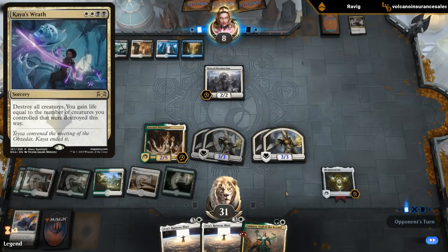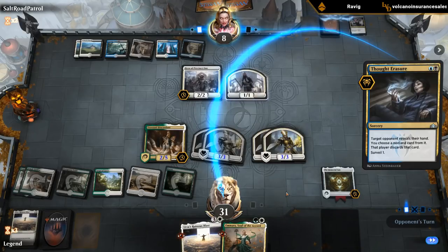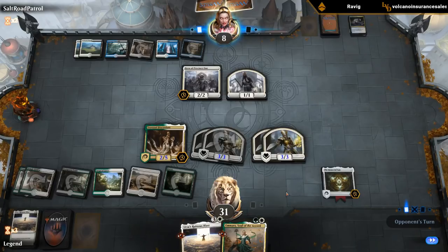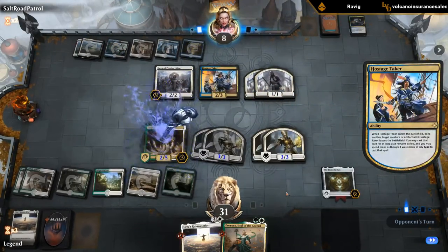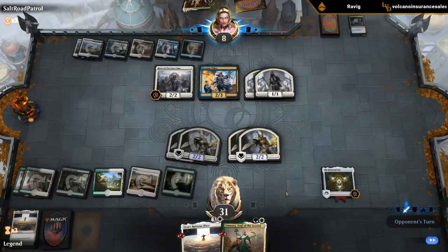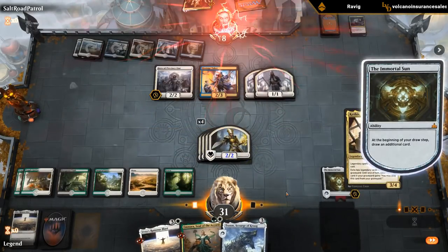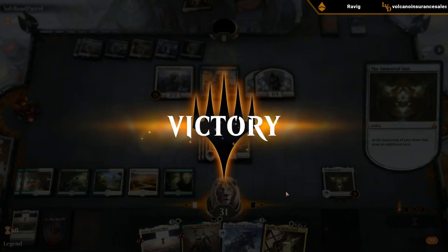We want to be a bit mindful of Kaya's Wrath, although if they're playing Hero of Precinct One they might not have it. We find Ruinous Blast. If our opponent plays Trostani, we get it back — they do get to make two tokens, but we get Trostani back. And if they stole the Immortal Sun, we could have just cast Ruinous Blast number two.